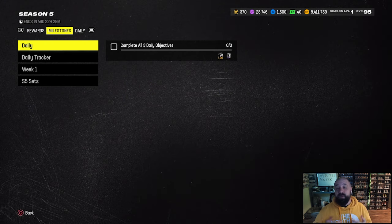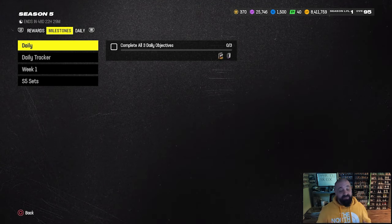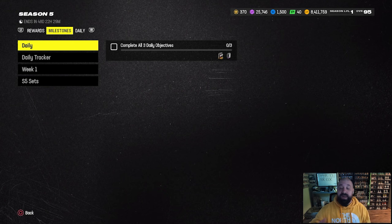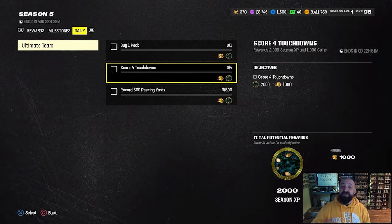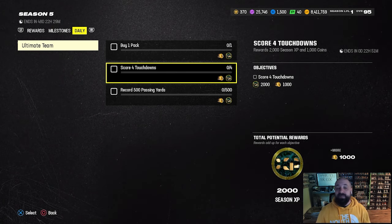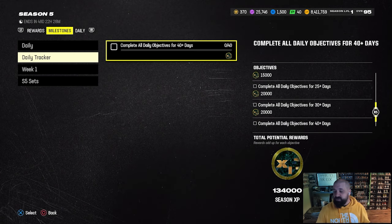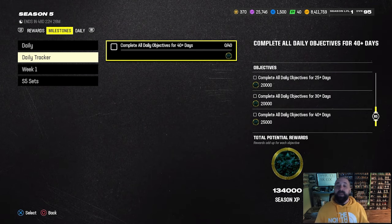One of the biggest questions is how to level this pass up fast and earn XP. Everything you can do right now is in the milestone tab. Doing your daily objectives is extremely important — the more days you complete dailies, the more XP you get. Here are my three daily objectives for today. These reset every day at about 10:30 AM Eastern Time, so make sure you get them done.